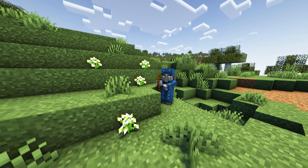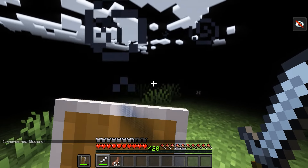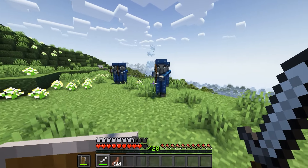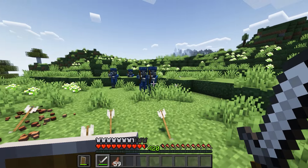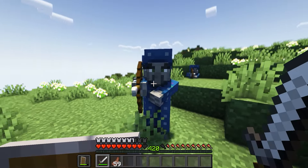However, before that, an Illusioner usually starts off a fight by casting blindness on the player. And what happens after that is even more ridiculous, because out of nowhere it summons four duplicates of itself. But these aren't actually real — they can't hurt you.